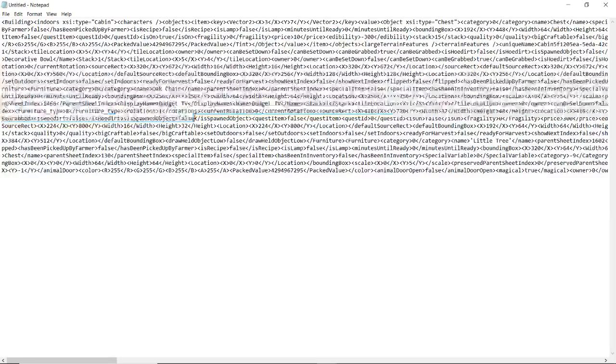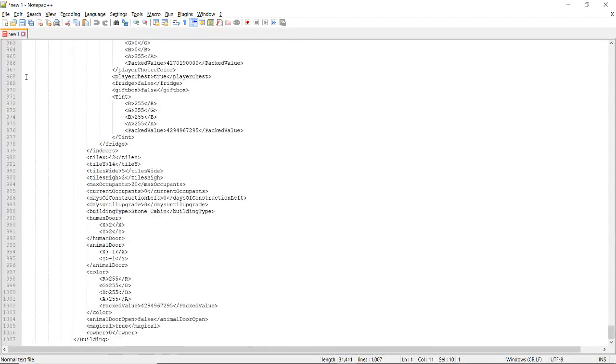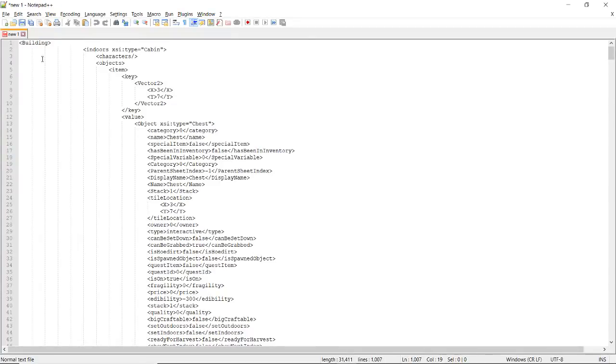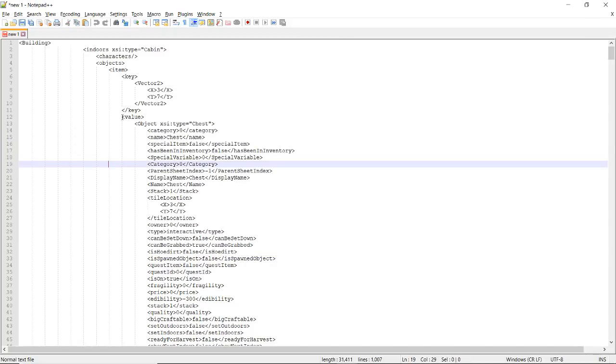I'll show you what this looks like in a proper XML editor. As you can see, you have an opening tag — here you've got the open tag 'building' — and at the bottom of the document you've got the closing tag 'building', which just has a forward slash in front of it. That's how XML documents work in general. You've got, for example, a key tag that opens, all the content belonging to that structure, and then the key tag closes. And then you've got a value tag containing a bunch of data — you get the idea.